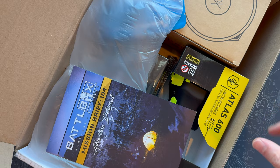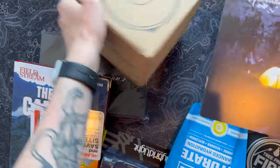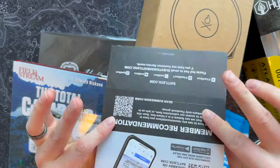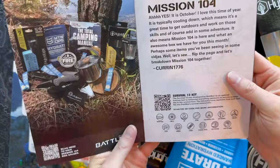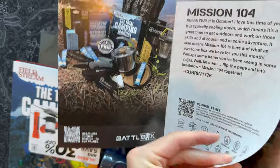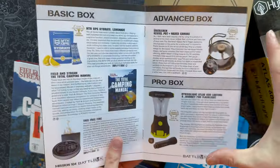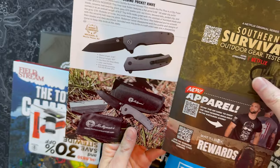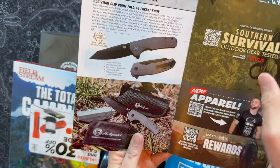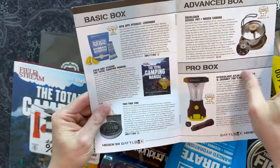This one's full to the gills. I'm going to unload all this stuff and we'll come back and take a look at it. Just at first glance, this is like the most BattleBox-y BattleBox I've seen in a while. The Mission Brief even feels a little bit different. It's Mission 104 — you can get a rundown of all this stuff here. We've got the Basic Box items building on themselves, the Advanced Box, the Pro Box with two different items this month, and then typically a sharp item — and that trend continues in the Pro Plus box.